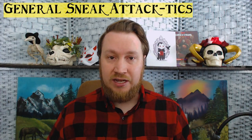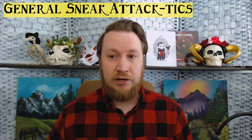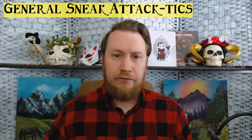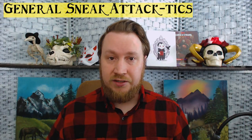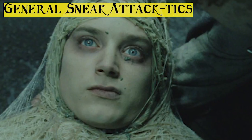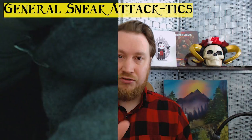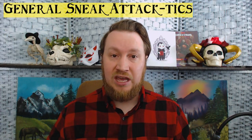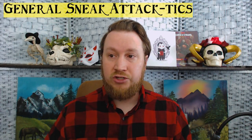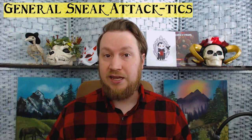You can use flanking rules to gain advantage that way, but I personally think the flanking rules are pretty lame for 5th edition — I wrote an article about it, so I recommend not using flanking or picking a more fun version of it. Shove: push someone over and you have advantage on melee attacks against them. Conditions can give you advantage if someone is paralyzed or stunned. Tasha's Cauldron of Everything gave us the Steady Aim feature, where you choose to use no movement on your turn and use your bonus action to gain advantage on your attack.